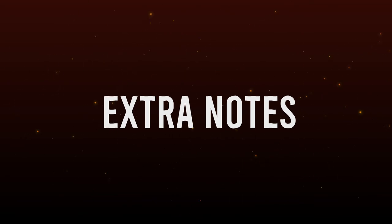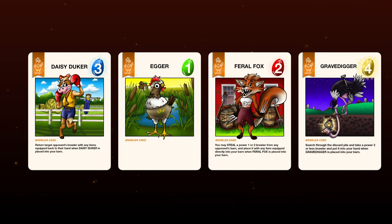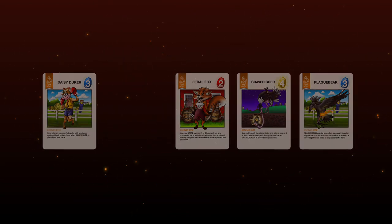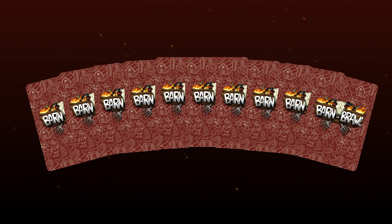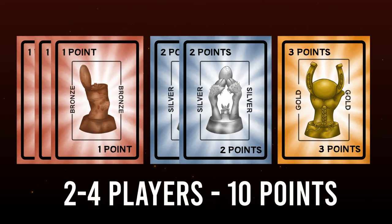There are a few notes to point out before you go. Your barn can only fit up to 4 brawlers — once you have a fifth, choose a brawler along with any attached item and discard it. Your max hand size is 10. Remember, the way to win is to reach a certain number of points: 8 in the 5 to 6 player game and 10 in the 2 to 4 player game.